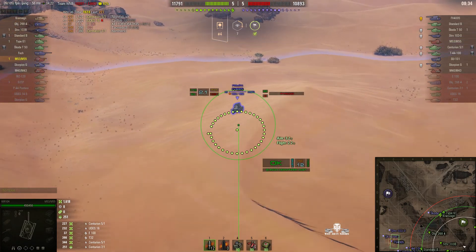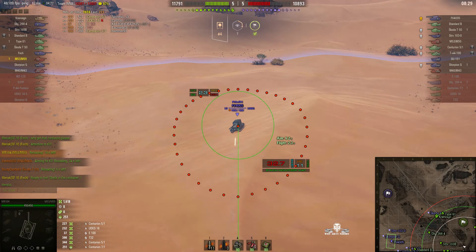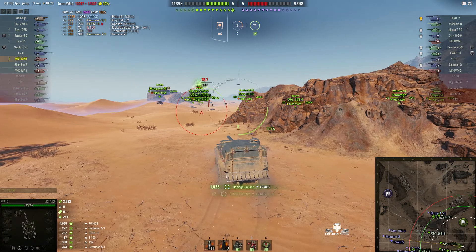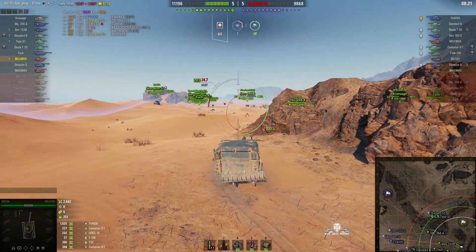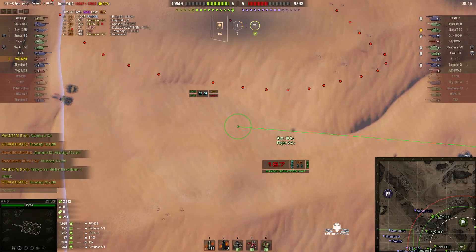Now we've got an FV4005 Stage 2 — rounds out. Lovely direct hit, and that was a pen — 1,025 hit points, a definite pen. He hit the thin armour around the gun right at the top. And that FV4005 at this moment is really hurting.